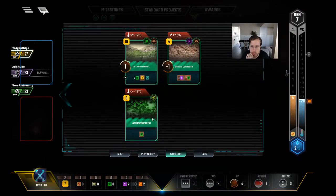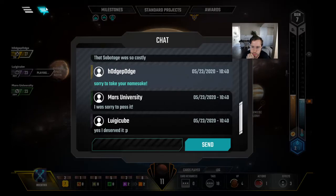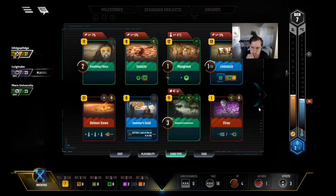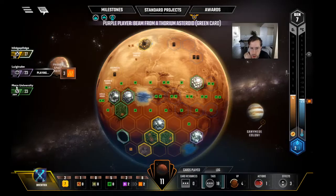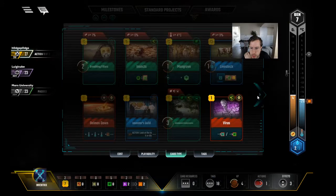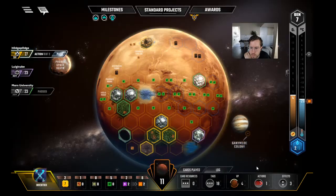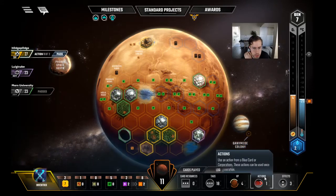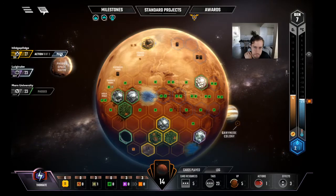We could play Archibacteria — yeah, we can do that. It's probably still worth it? Paying six for it — it's not amazing, that's true. Would you rather just bank this cash? This game's going to 11, so it's basically paying six... we don't have a microbe tag — we need one for Insects. Oh wait, Insects is one. I don't know — I'm fine to play it. It would put us at six plants which is easier to turn into a greenery. But if you want to pass on it, that's fine. I think we'd pass — next turn we want to play Livestock anyway.